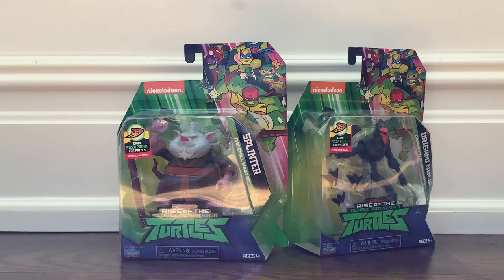It came out like a year or two ago. So we have Splinter, aka the Chill Master, and Origami Ninja, aka the Confetti Commander. First let's look at the back of the boxes to read what it says, and then we'll open them up and see what's inside.